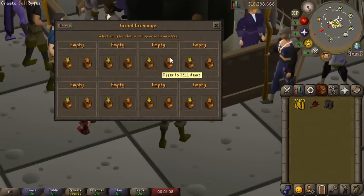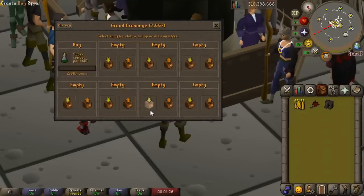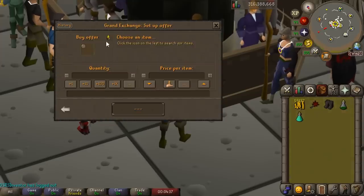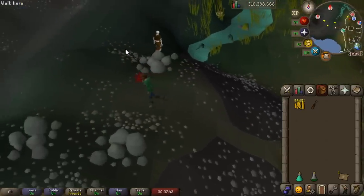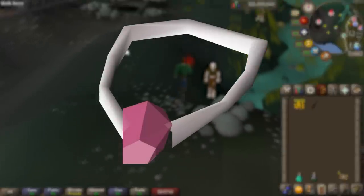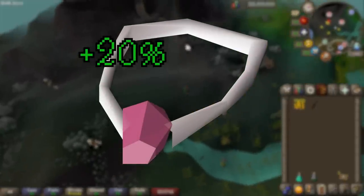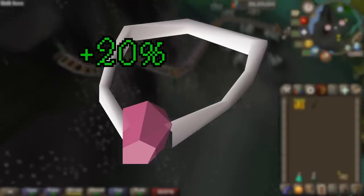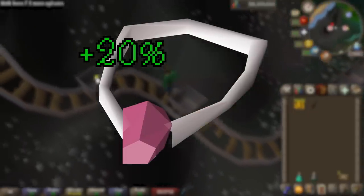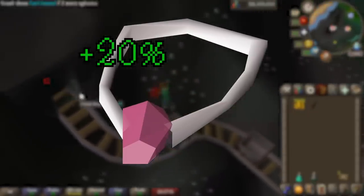To remain incredibly cost effective, we're going to buy just climbing boots for a few hundred GP, a single dose of super combat, and a prayer potion. Now probably the single most important item besides the weapon is going to be my amulet. Part of what makes this boss so cost effective is we can use a salve amulet enchanted — this item costs nothing but gives us a massive damage bonus against undead monsters, which Vedion is.